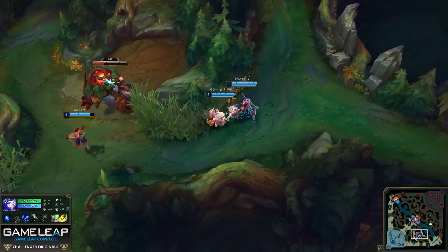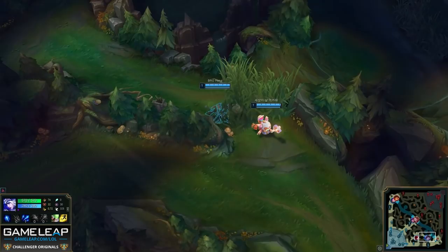The first thing he does is ping the enemy jungler's blue buff because Na shows topside. 95% of the time this means the other side of the map is leashing, and this also means Henna should not get ganked for a few minutes, knowing the enemy jungler will be pathing towards the top side of the map. But Jhin and Karma appear in lane first with full mana. This gives us two pieces of information — so what do you think they are?